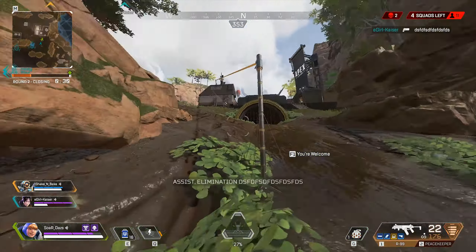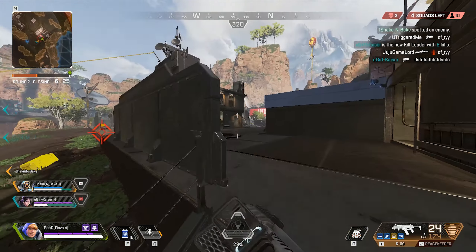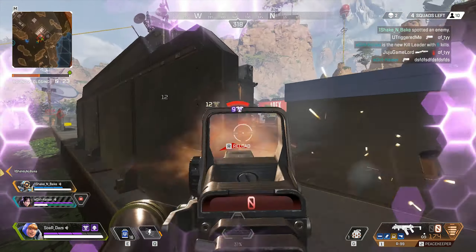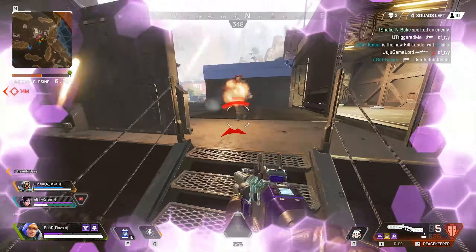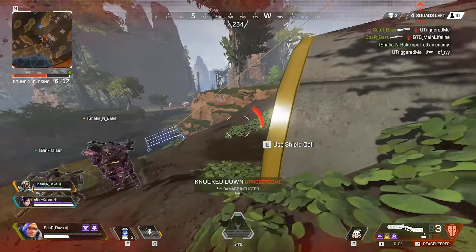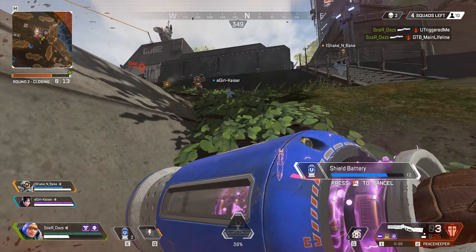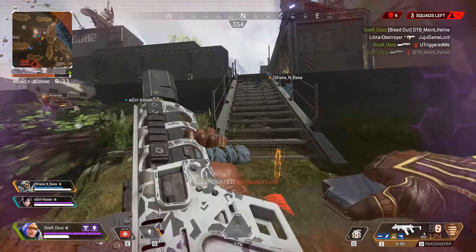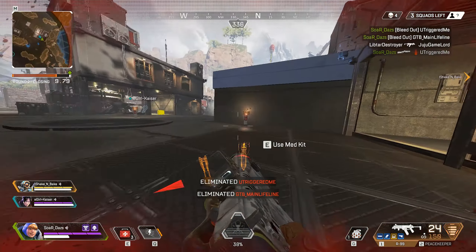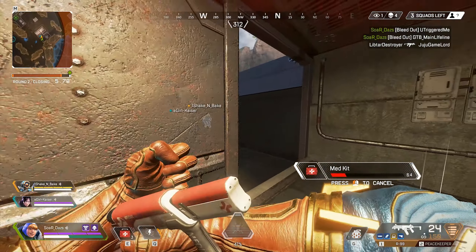Then you just have to account for the horizontal sway going left and right, and you can do this with your movement. If you utilize your movement it can really be a game changer, but just be sure you're not predictable. I can always tell in an encounter when somebody is trying to move just to control recoil — they become very predictable and are very easy to kill.